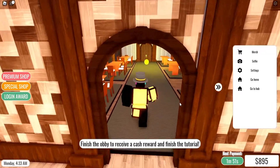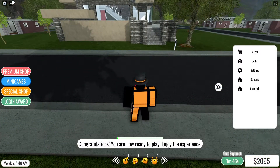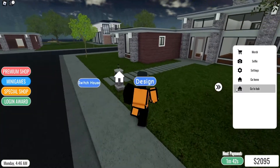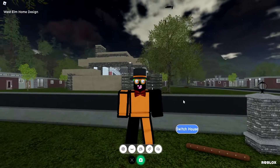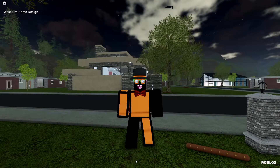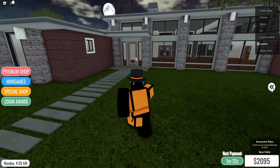Beating the obstacle course gives you 200 in-game currency, but finishing the tutorial gives you a thousand. So the obbies and mini-games give you 200 each, while the tutorial gives a thousand. You want to do the tutorial first since you need the money.